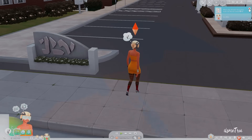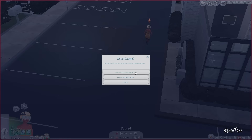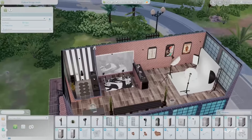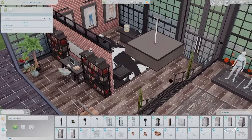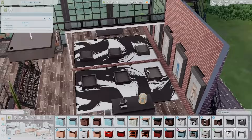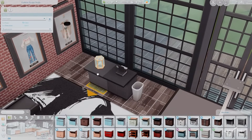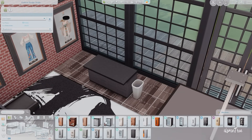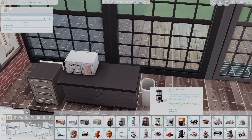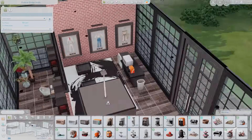Honestly I forgot to record her first day at work, but she only made 96 Simoleons. I feel like I need to go and adjust the lot because there are some things missing. The studio wanted me to cook and make things, so I'm going to put in a little kitchenette area with a mini fridge, microwave, and a coffee machine - somewhere fancy, because this place needs it.